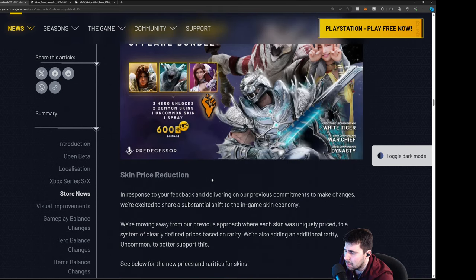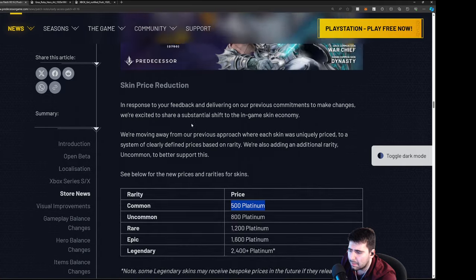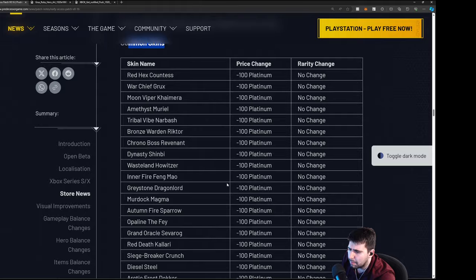Skin price reduction: before there were three different types of common skins priced at 500, 600, and 800 — now they're making all commons 500, all uncommons 800. Every 100 platinum is about five dollars. So pricing goes 500, 800, 1200 for epic, and legendary — with some legendary skins potentially receiving bespoke prices in the future. A list of common skins is shown with platinum reductions — I'll put the link in the description.